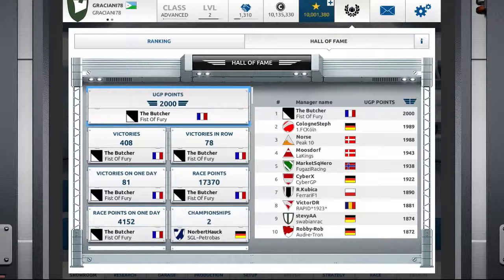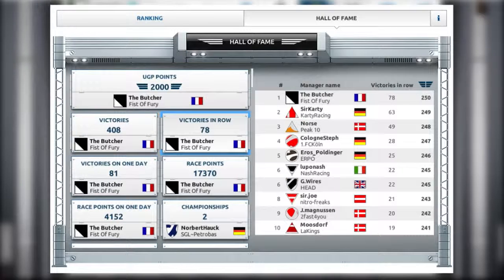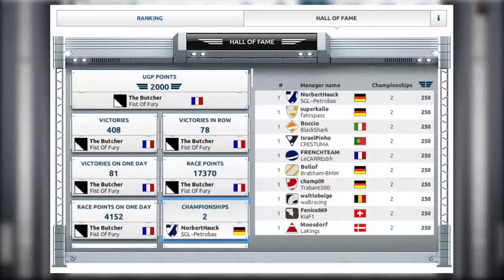Among the new features we have the Hall of Fame. The Hall of Fame is an ultimate ranking for high level players. You will only find those team bosses that have reached Racing Class Legend 5 or higher. You will find new categories in there, like winning streak, season, championships, and championship streak. Depending on your placement in each category, you can collect points that count as UGP points for the overall ranking.